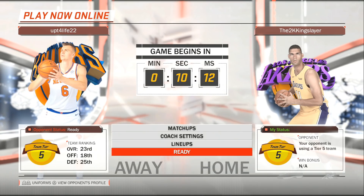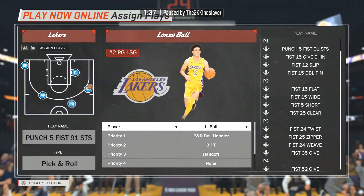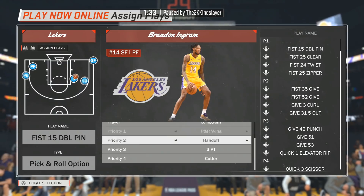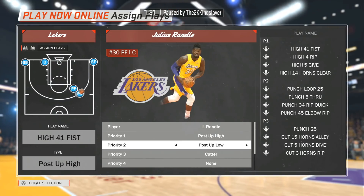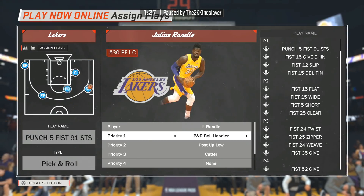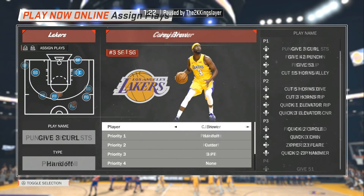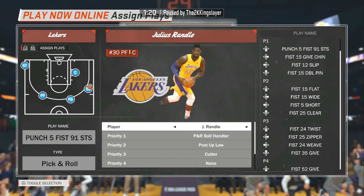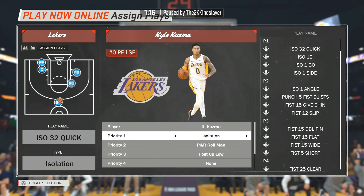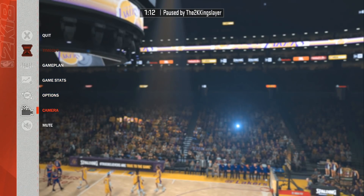I'm gonna show you guys how to set that up, aside from the lineups. The first thing we're gonna do is hit Options, go to Assign Plays, and we're focusing on Julius Randle. We're gonna change his first priority to pick and roll ball handler, because that's gonna give him a bunch of pick and roll plays that he can handle the ball from. We're not focusing on any particular play, but we're just gonna use him as a high usage ball handler in this offense.